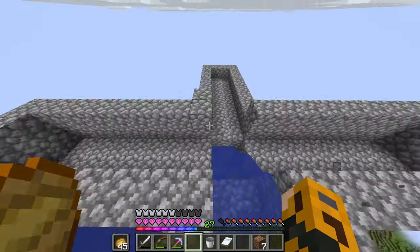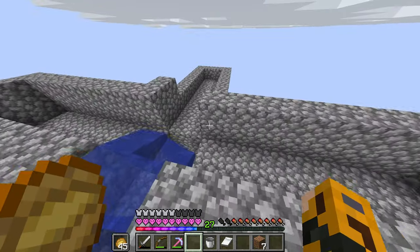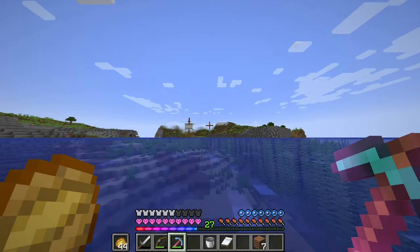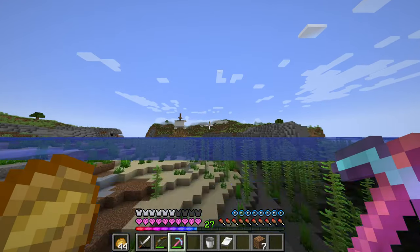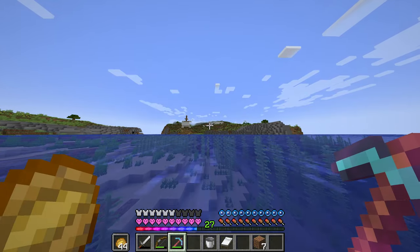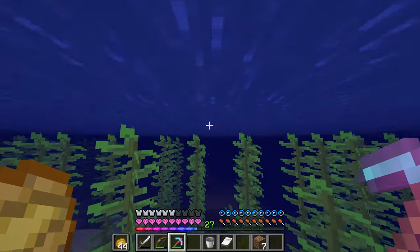I just ran out of cobblestone but we're almost done — we just need to add trapdoors, water, and cover it all up. After we get it working, I'll create a storage system to collect all the loot. I don't have much iron right now so I won't be able to make that part right away.